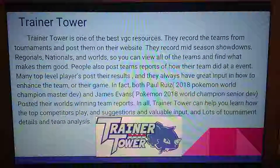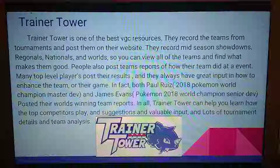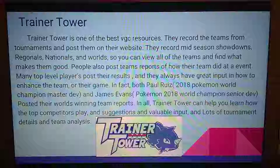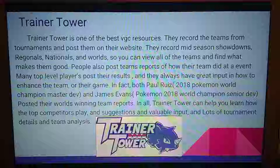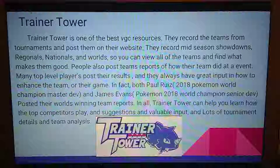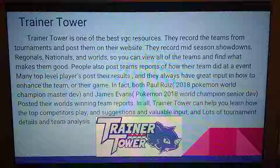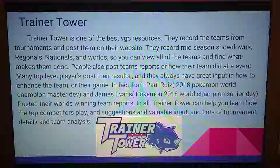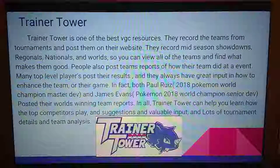Trainer Tower is one of the best Pokemon VGC resources. They record teams from tournaments and post them on their website, covering mid-season showdowns, regionals, nationals, and worlds. You can view all the teams and find out what makes them good. Because they post so many tournaments, you get a wide variety of results, so you can see which Pokemon are being used the most and why. People also post team reports of how their team did at events. Both Paul Ruiz, the 2018 Pokemon World Champion for Masters, and James Evans, the 2018 Senior World Champion, posted their winning team reports there.